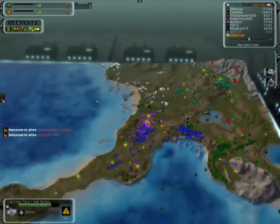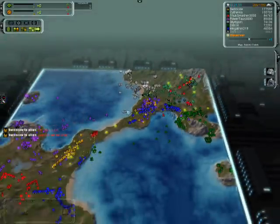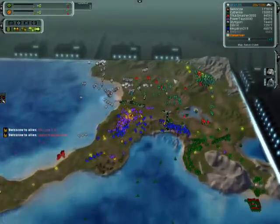It was very close — if Sith hadn't lost air, it most likely would have been a comeback from Styre's navy. Of course you can't always rely on your allies; you've got to make action yourself.